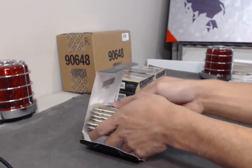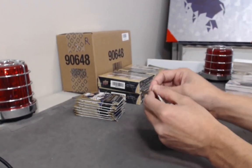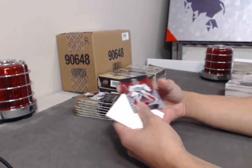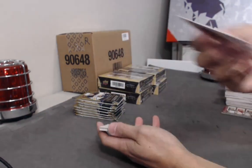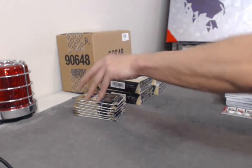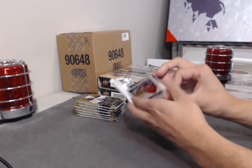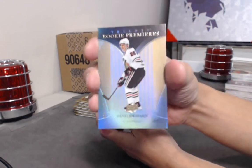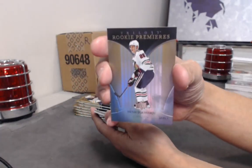Nice — you got Comtois in that case. That's why we love doing these breaks, you know — Carry Price red base out of 425. You get to customize all your players; you don't have to be subject to one or two teams, you can buy one player from every team if you want to. And a Rookie Premieres of Henri Jokiharju out of 999.